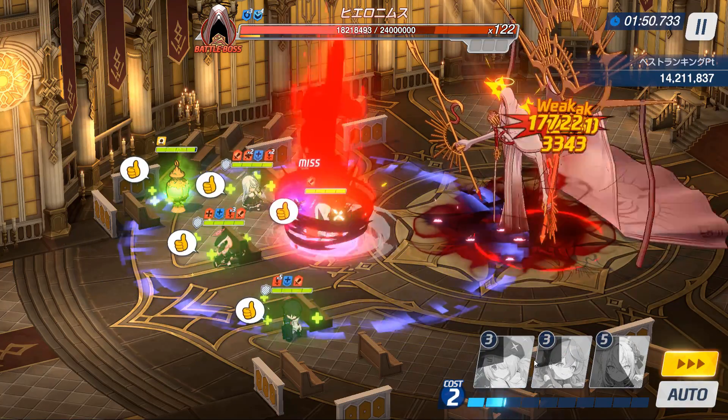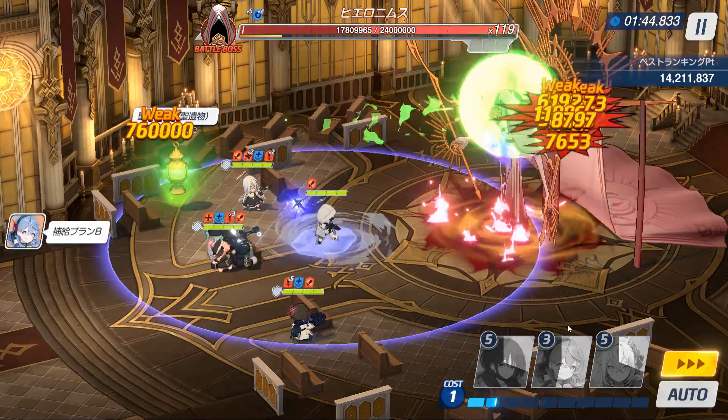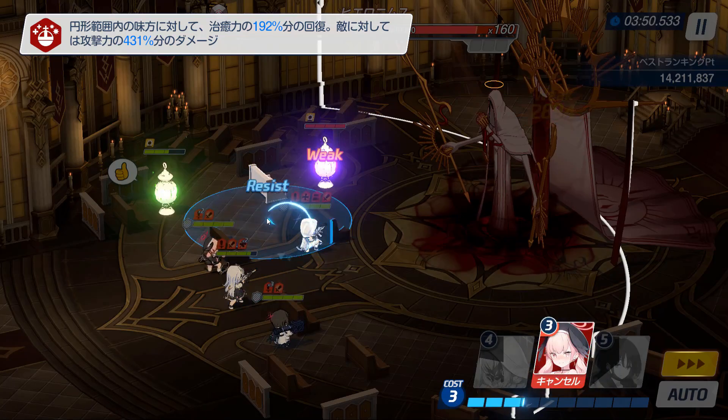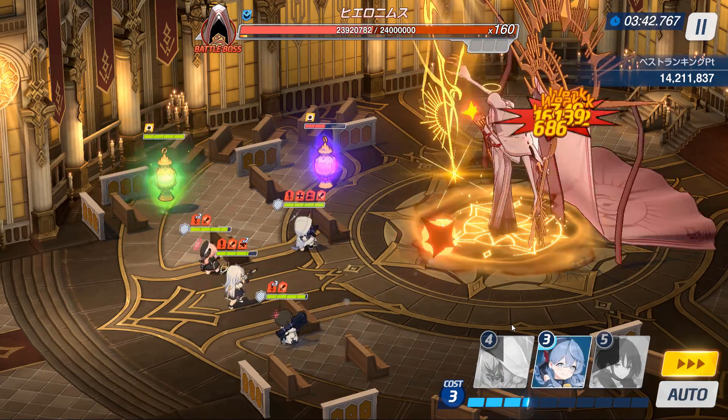What is not minor are the active changes. All these changes revolve around adjustments made to the raid's main mechanic: the relics. Starting in phase 1, the green relic still does the exact same thing as lower difficulties. Every time you heal them up to 4, Hieronymus receives a 55% increased damage taken debuff, stacking up to 5 times.